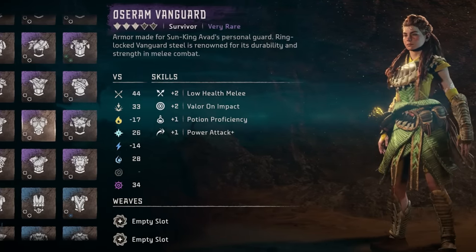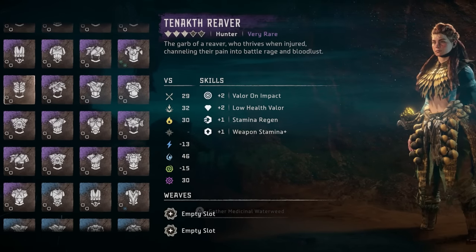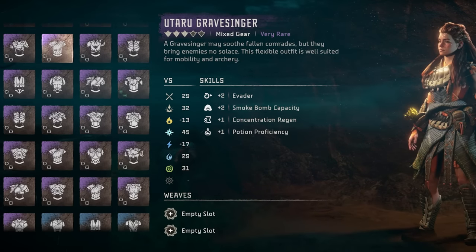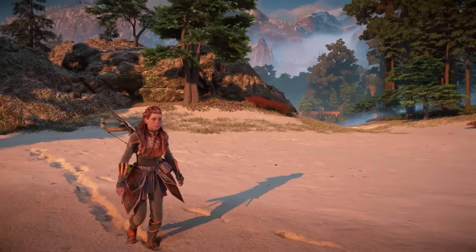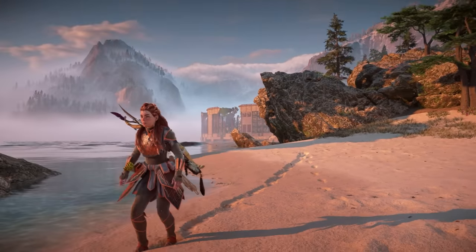As for alternative purple outfits, you stealth fans will want to consider the Utaru Hardweave, although you could pretty easily skip to the ultimate stealth outfit, the Utaru Winterweave, for sale in Thornmarsh. Another option is Sobek's Raiment, which you get for free during the main questline. This actually got downgraded from purple rarity to blue for some reason after launch, but its stats are on par with most purple outfits. I would put the plus two concentration regen weave from the Nora Sentinel on here, and consider replacing the default low health regen weave with the plus one concentration plus weave from your original Nora Anointed outfit.